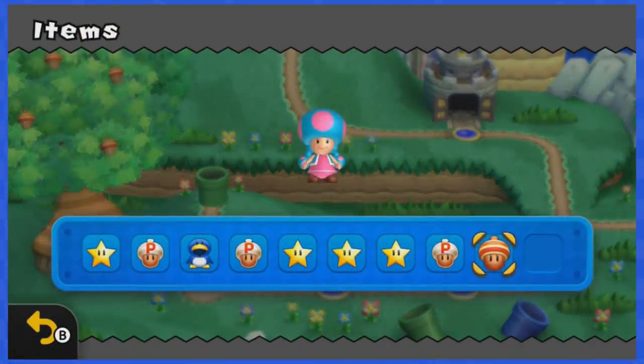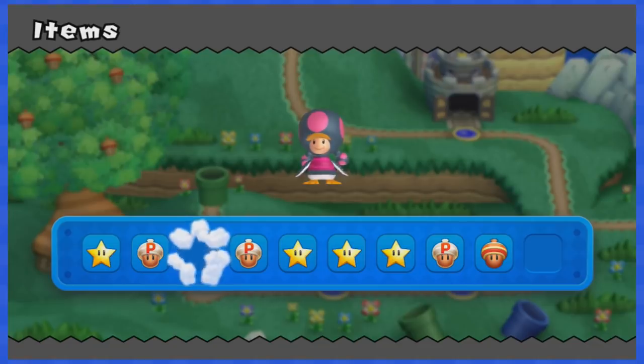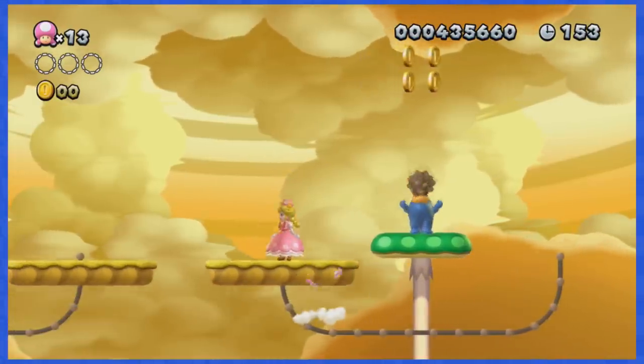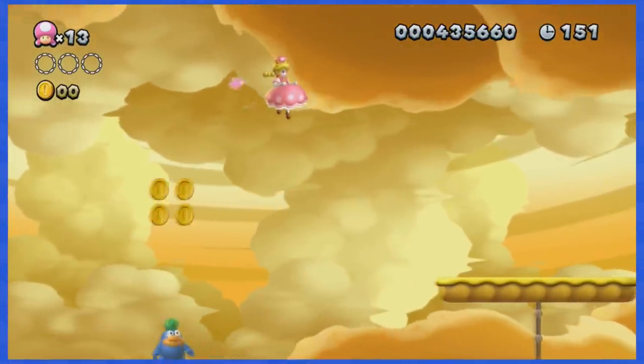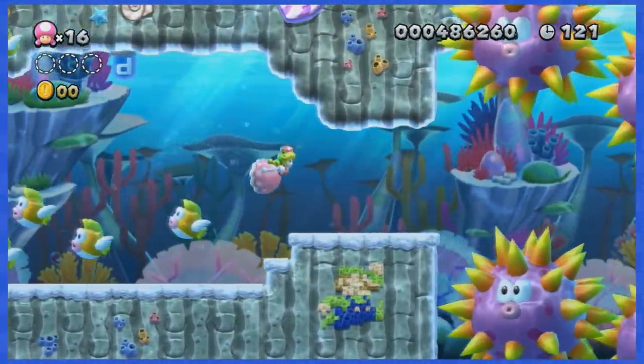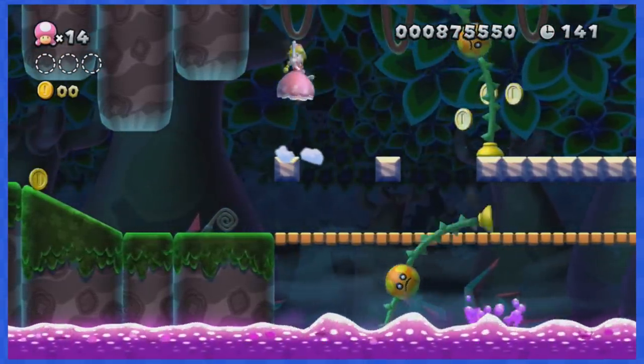We also can't use any power-up that would remove us from the Peachette form, such as fire and ice flowers, propeller, mini mushroom, or squirrel suits. We're also going to try to complete this game without using secret exits — that is, if possible. If we stumble upon a dead end and can be saved by a secret exit, then we shall do it.